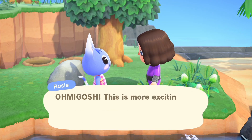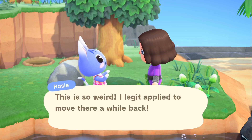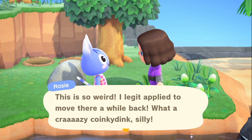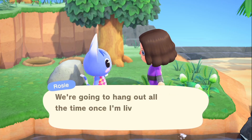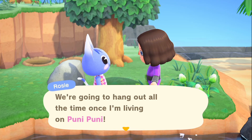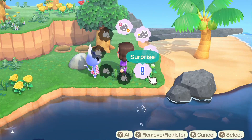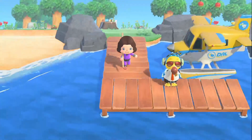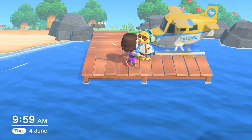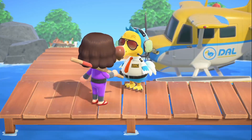Oh my gosh, we've got an awesome resident now. I am so excited to have you come along — can't wait to see you back on our little island of Pony Pony. So Rosie, now you're going to be a resident on our little island. I guess that means we're going to be best buds. So Rosie, let me just say bye bye. See you in a few days. I am super super happy with our little friend that we just invited. Rosie's going to come here in a few days to Pony Pony. Now let's go back to our island and get prepared for the next trip.